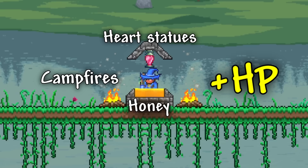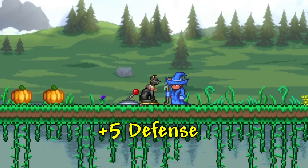Campfires, heart statues, and honey will give you some health buff while you're near them, so placing these around your main base and boss arena is something you should definitely do. Bast statues are also another great item to place in those areas, since it will boost your defense by 5, but it will need to be turned on.